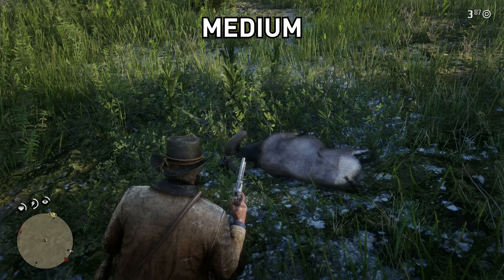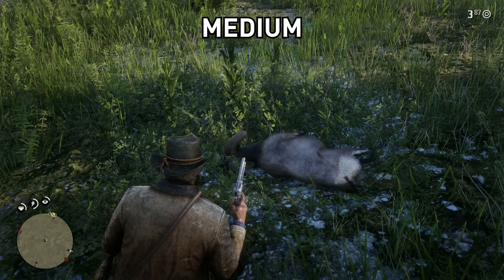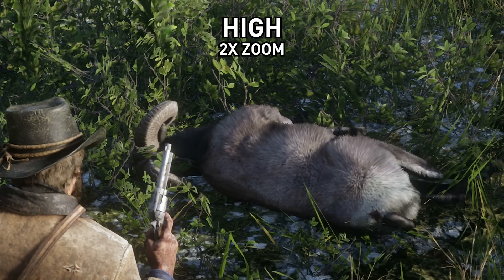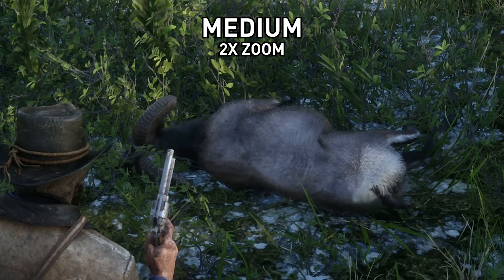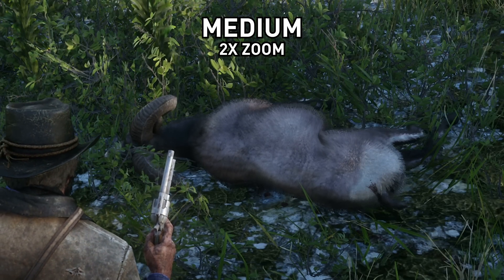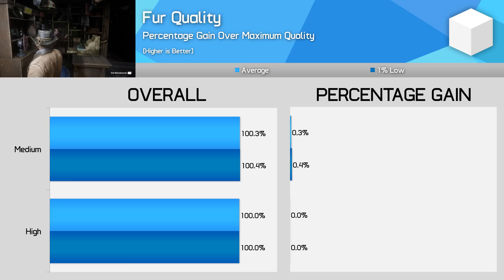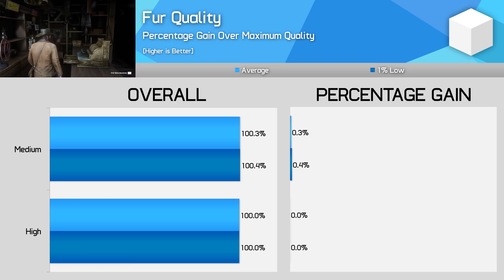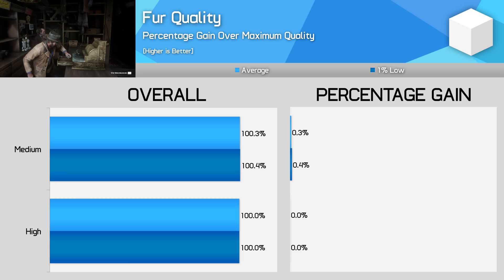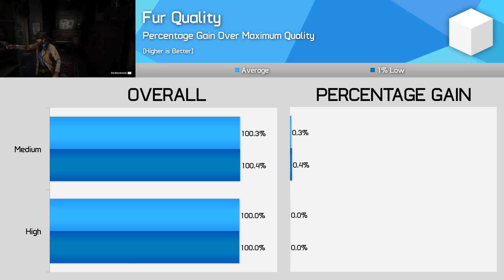Finally, we come to fur quality. One of the great benefits PC gamers have in Red Dead Redemption 2 is high quality fur for the animals throughout the game world. It's only when switching down from high to medium do you really see how average the medium fur looks — high is much denser and less aliased, thanks to a much higher sample count for the strands. I saw basically no performance impact with mid-range and higher end GPUs, so I'd keep this on high. Lower end gamers might want to experiment with this setting, but given fur isn't on the screen all that often, maybe just boost this up to high for the great visuals anyway.